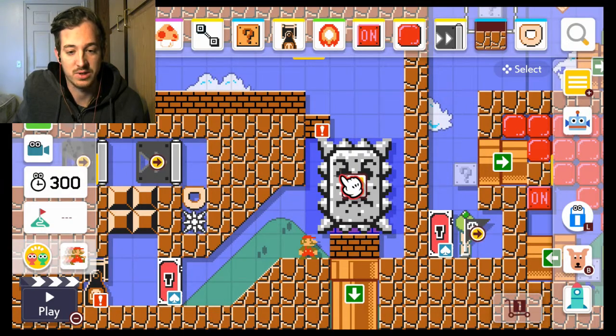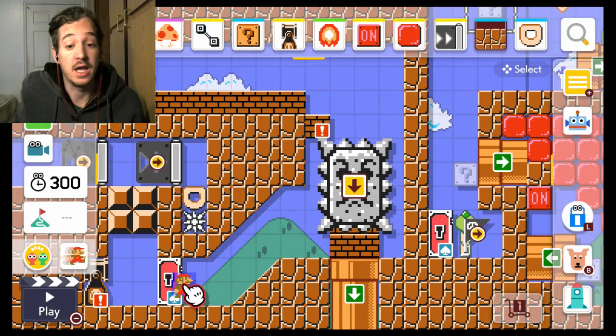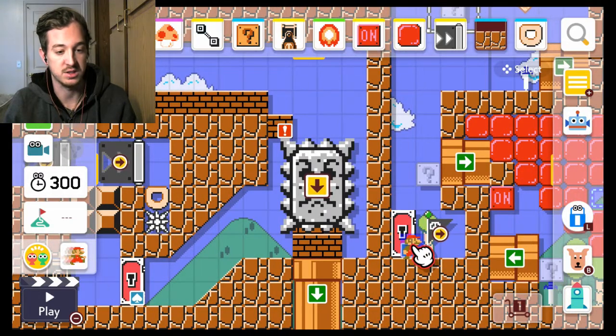If you get rid of those coins and go down, the blocks will push you back up and this guy will damage you, which you do not want. Not until you have the key — then it doesn't really matter. You need to run to this door and you've got a split second to get in there. There's literally no time to waste. That door will lead, as you can see on the symbols, to checkpoint 1.